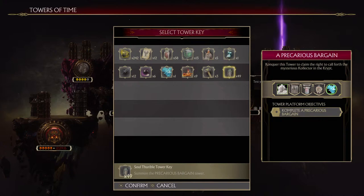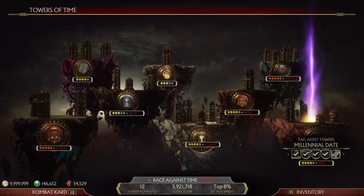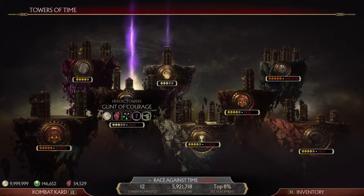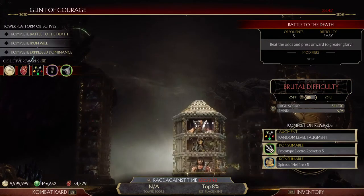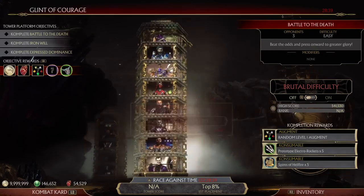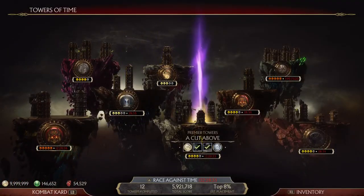The Soul Thurible Tower Key is a way of getting gear pieces and skins for any character in the game — it's one of the better ones. If you're a newer player trying to get more loot, more gears, more skins for a particular character, how do you get it? There's a Tag Assist that offers it, but it's more commonly seen on repeat completions of Heroic Towers in that format of three different towers. This is really one of the best ways of getting the Soul Thurible Tower Key.